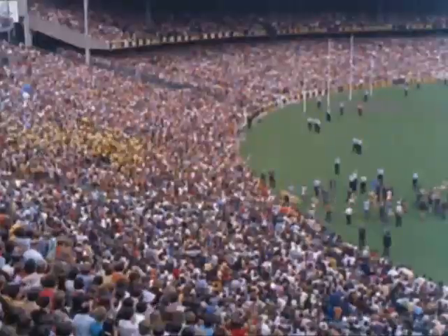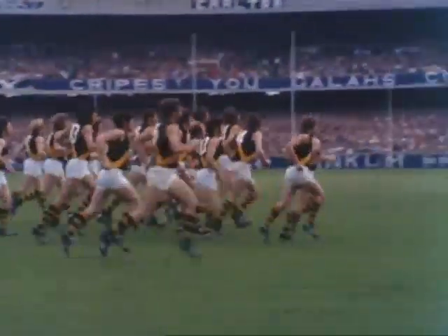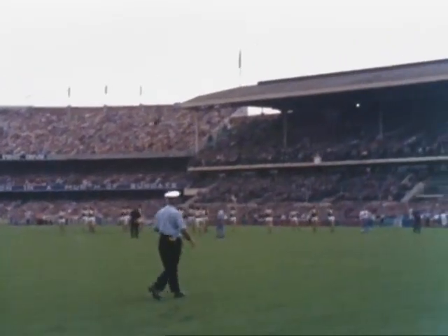Richmond is the first team onto the ground for the grand final — the climax of the season — before a huge crowd at the Melbourne Cricket Ground. They'll be playing against Carlton in this championship game. A team has 18 players and two reserves. The coach may also use an official runner to communicate with his players during the game.